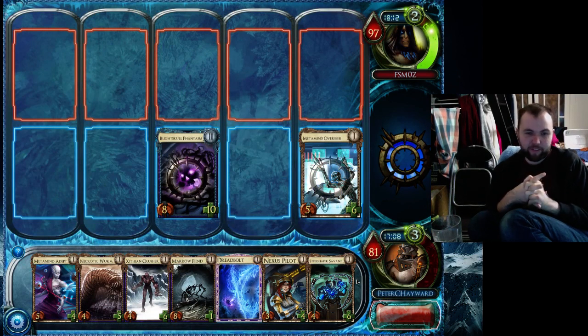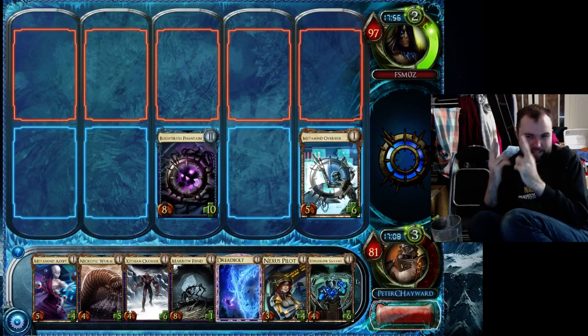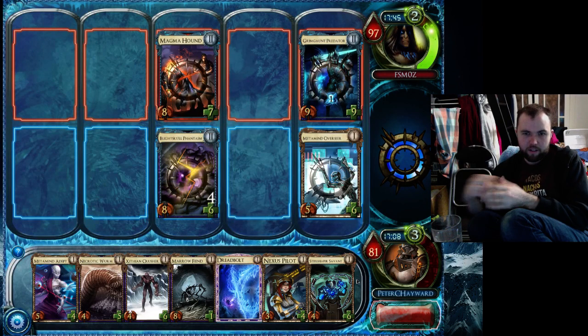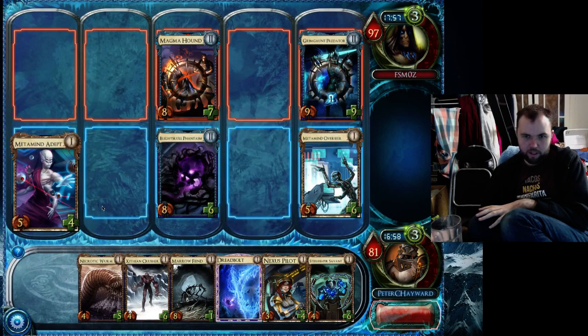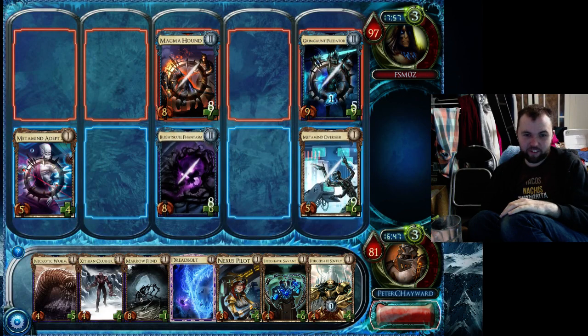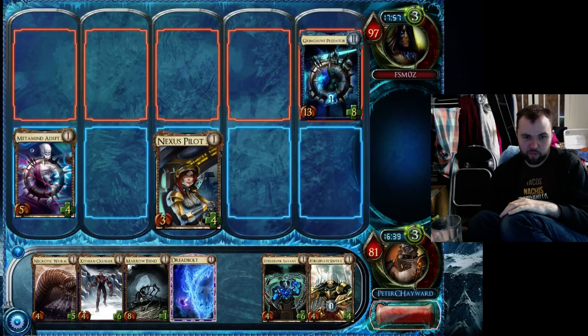First player will be Metamind Adept in the hope of drawing something that's not a freaking level one. Fortunately I'm going first so I won't be having to react to level threes. But that's ridiculous. Metamind Adept to hopefully get me something decent. He'll be playing catch up against those dudes. And then if I draw... oh no... that's okay, nothing I can do about that because my Dreadbolt is of the wrong level. I'd better get amazing draws for the rest of this turn.